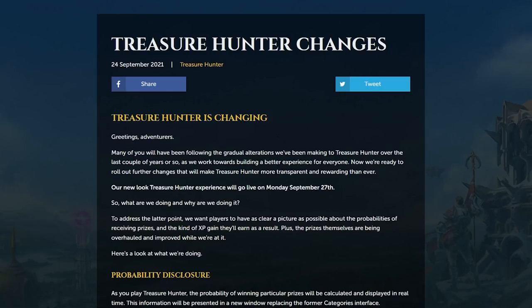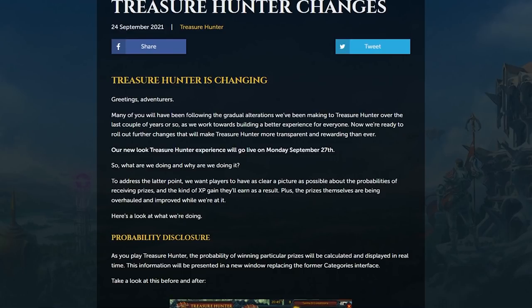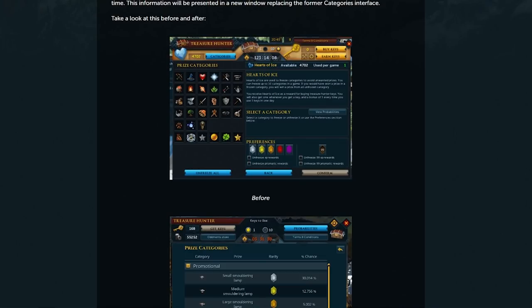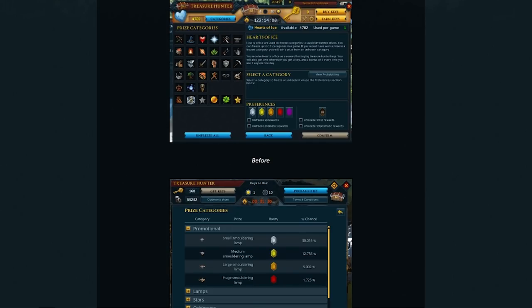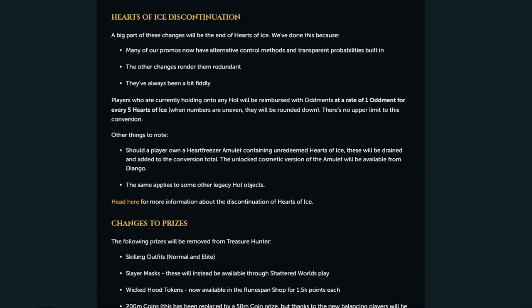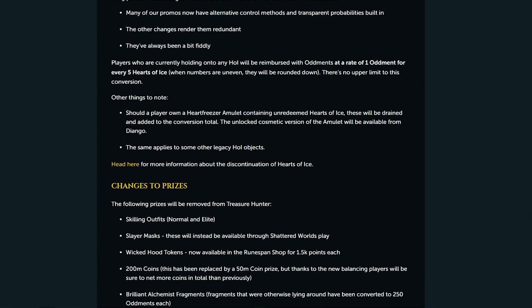The Treasure Hunter rework set out to fix some important issues with Treasure Hunter, mainly to make everything more transparent to players. First of all, they made the probabilities for the rarity of the prize known to players as well as the potential rewards they could receive. Along with these changes, they discontinued the Hearts of Ice. These have always been a bit of a strange mechanic, so it is pretty good that they did get rid of that.